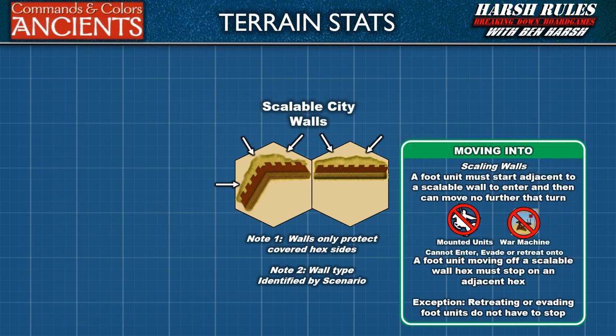Now let's discuss scalable city walls. Remember, these use the same rampart terrain hexes, but the rules are very different. To move onto a scalable city wall hex, a foot unit or leader must start its move from a hex adjacent to the wall. Once on the scalable city wall hex, they must stop and may move no further on that turn. And if they move off the wall, they must stop and can move no further that turn. However, retreating or evading foot units or leaders do not have to stop when entering a scalable city wall hex. Also be aware that mounted units and war machines cannot enter a scalable city wall hex.